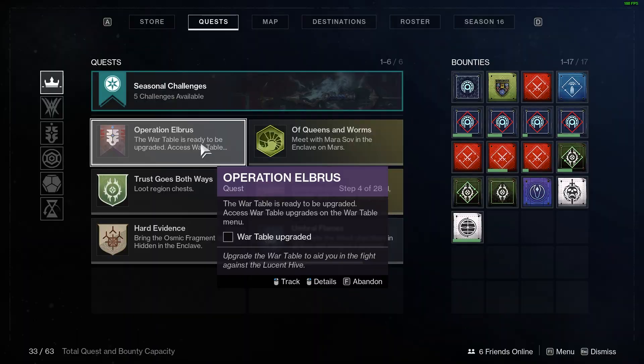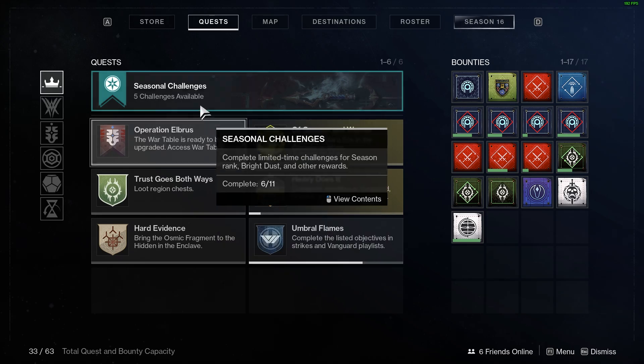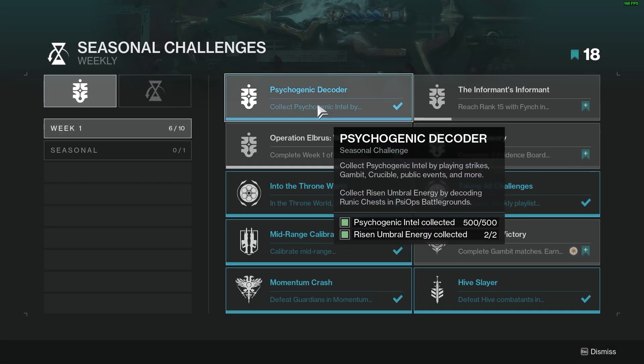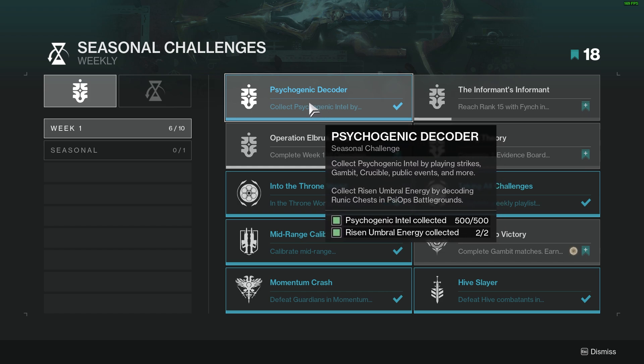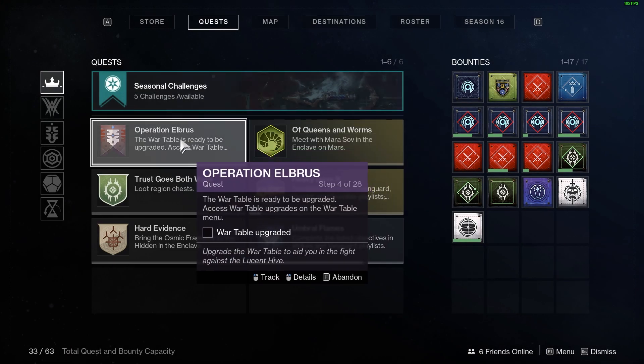I think I just made a mistake in my walkthrough. Step one was to get the Psychogenic Intel, step two was to open the chest, and step three was to go into seasonal challenges — week one — and go to the Psychogenic Decoder to claim the reward, which gave me an Insight I can use to upgrade the war table. Now we're on step four, so my mistake for skipping that step.